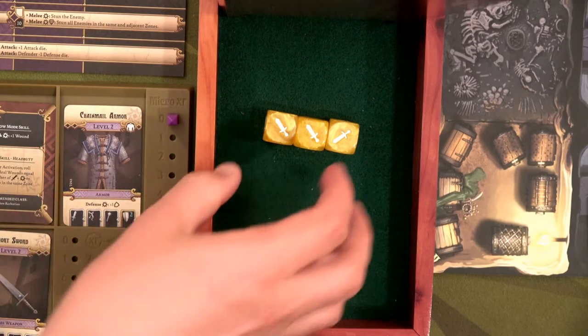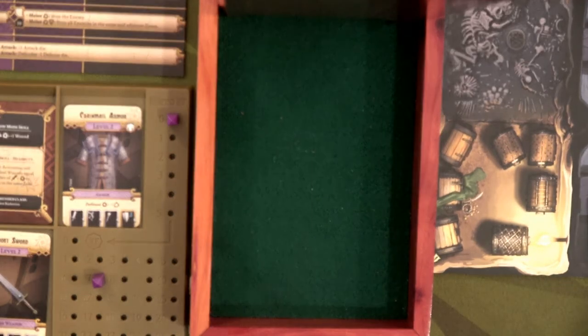She gets to roll three yellow dice, and remember, any bams count as additional wounds — up to two of them.